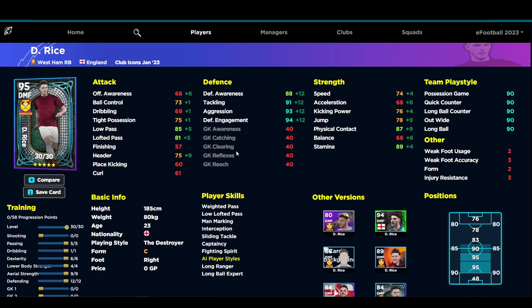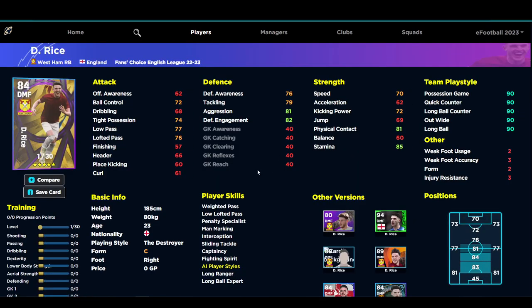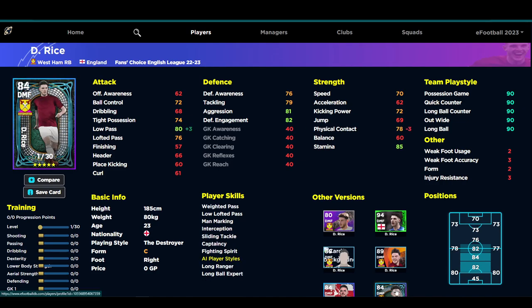He's an absolute monster. If you notice, this card is actually pretty much identical to the other version in stats. The fans choice has three less passing but better physical contact — 81 physical contact and 77 low pass. The club icon version has 80 low pass and 78 physical contact. Every other stat is identical.